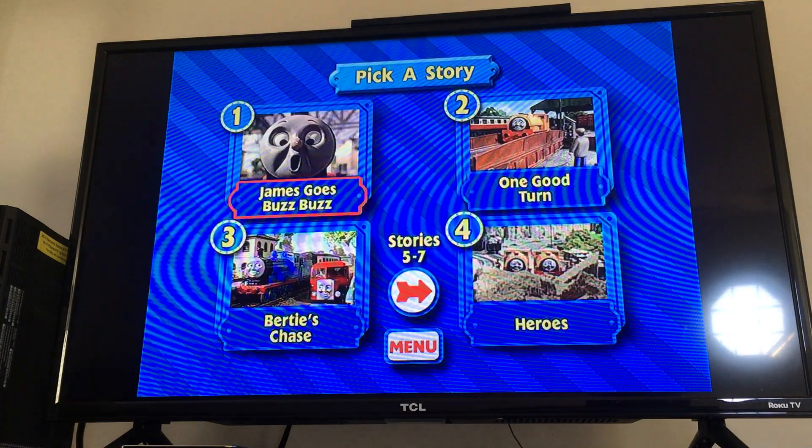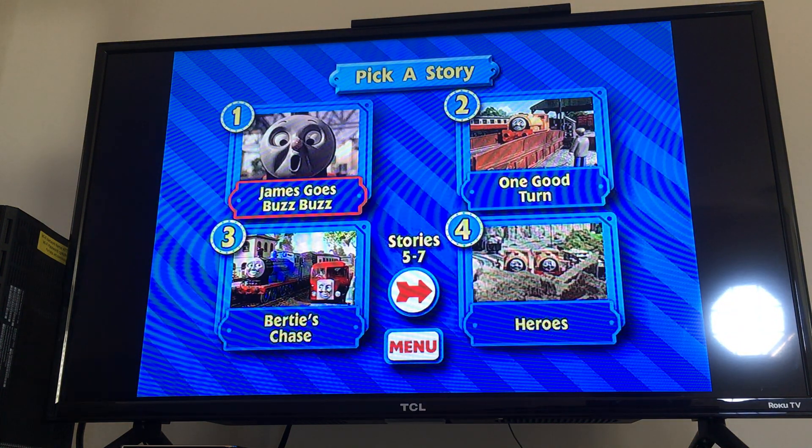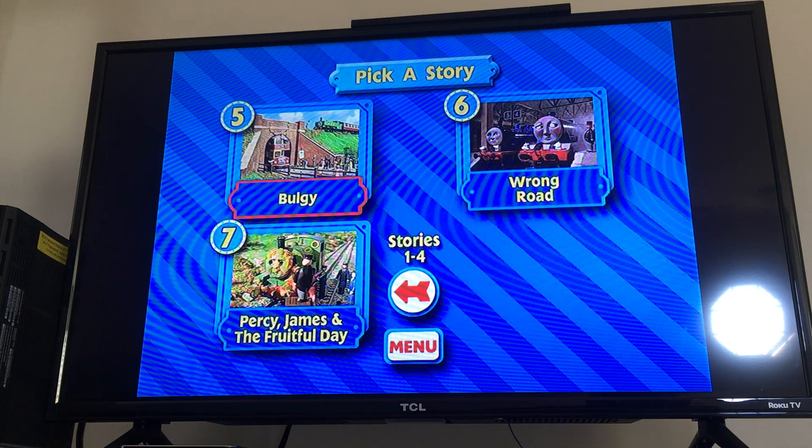So let's go to Pick a Story. Here are the Story Stops. We have James Goes Buzz Buzz, One Good Turn, Birdies Chase, Heroes, Balgy, Wrong Road, and of course Percy James and the Fruitful Day — which a lot of people say Fruitful Day, but it's Fruit Fall Day, because you don't put so much emphasis on that word.